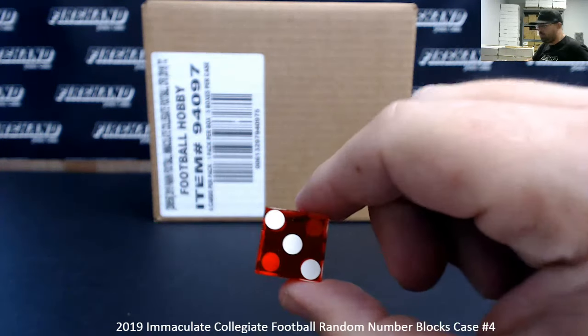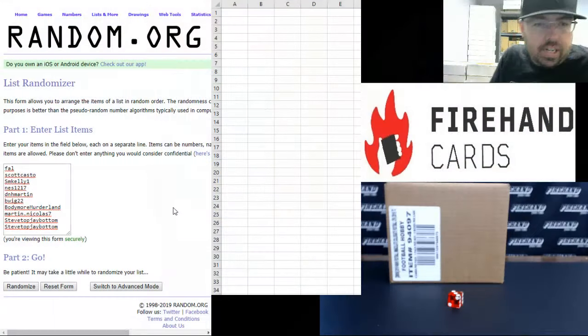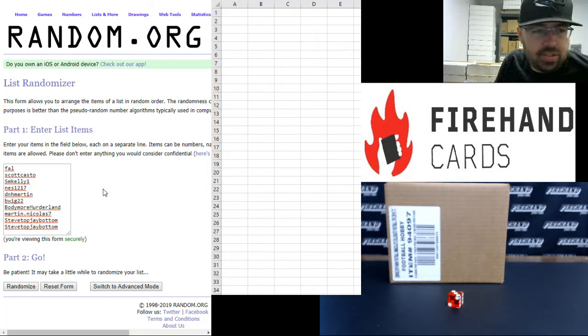Alright guys, three times on the draw. Our participants: Frank, Scott, Casto, SM Kelly 1, Ness, 12, 17, DNH, Martin, B-Wig, Bodymore, Myrtlein, Martin, Nicholas — all in for a spot.